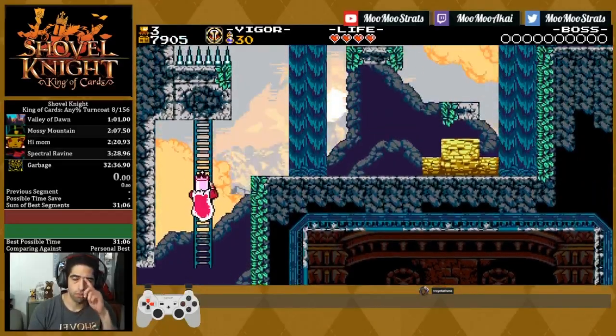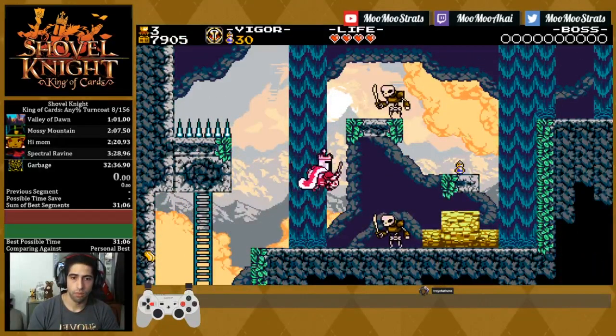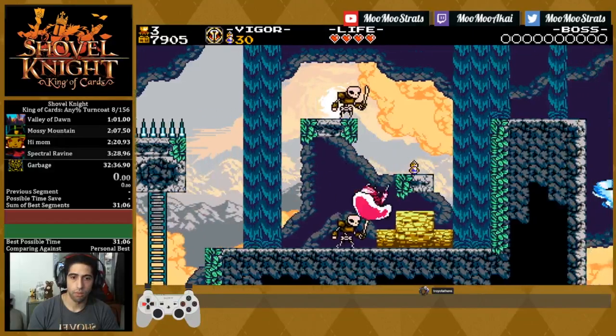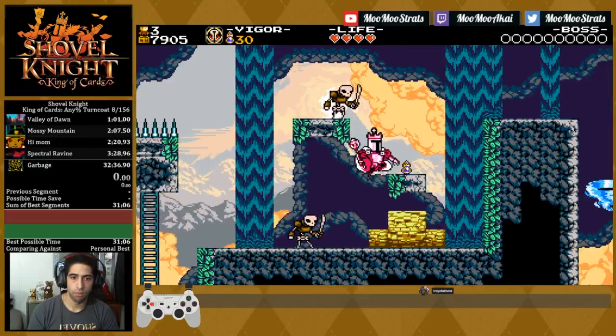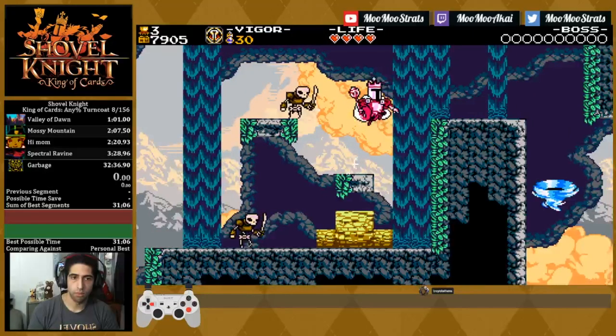For this first portion of the room, you're going to do a bash roll, and then jump and do another bash roll, but tap left very slightly at the end of it so that you don't bonk into the wall. You can then jump up and make your way toward the tornado. And when you do a bash roll here, try and cut it off early so that you can start charging your battery bash.